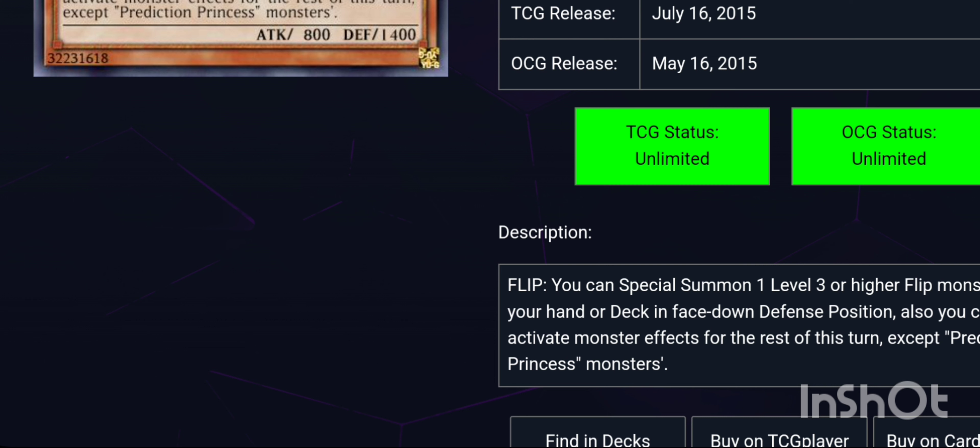Coin is a Level 3 Earth Fairy that lets you special summon a Level 3 or higher Flip monster from your hand or deck in face-down defense position. Also, you cannot activate monster effects for the rest of the turn except Prediction Princess monsters. It starts off amazing but then goes downhill — the entire archetype only has 11 cards in it, and very few of them are monsters, so you're limiting yourself a lot. Also, some other cards want you to play Flip support, but this card says the opposite because now you can't use your Flip monsters.